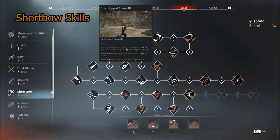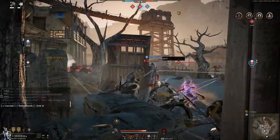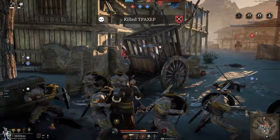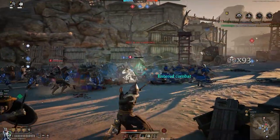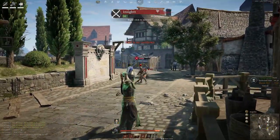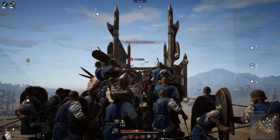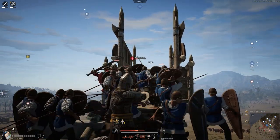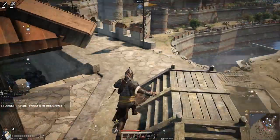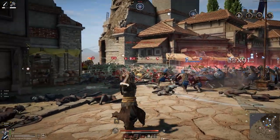Next on the list would be Steel-Tipped Arrow. In my opinion, this is the best skill that shortbows have right now because it gives you a 30% defense debuff on whatever target you're hitting for two seconds. You can do a lot of damage in two seconds, so definitely take advantage of that. It also impales two targets, so it's good for hitting targets far away — like archers. You can kill two archers with one shot.